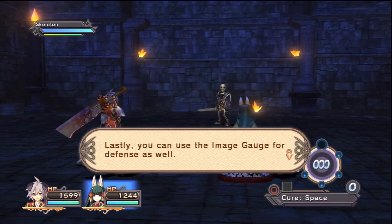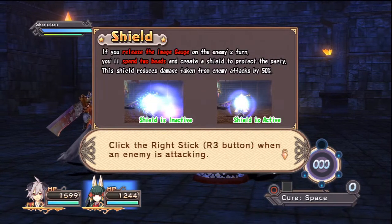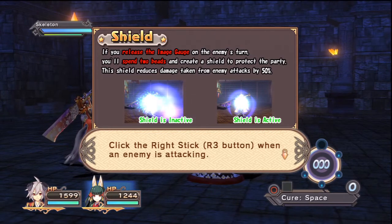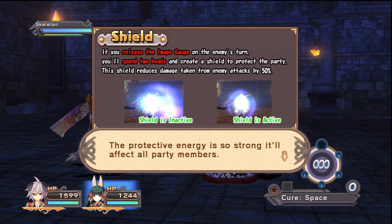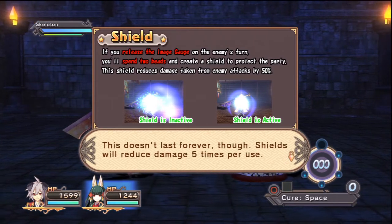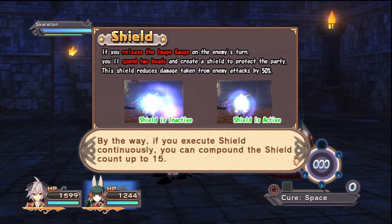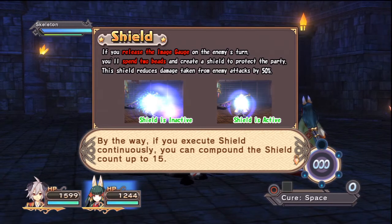Lastly, you can use the Image gauge for defense as well! Click the right stick — R3 — when an enemy is attacking! The protective energy is so strong it'll affect all party members! This doesn't last forever though — shields will reduce damage five times per use. By the way, if you execute shield continuously, you can compound the shield count up to 15!